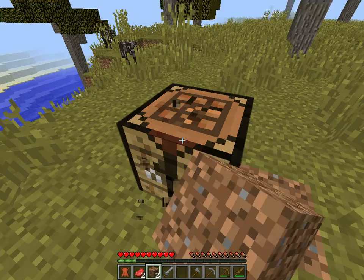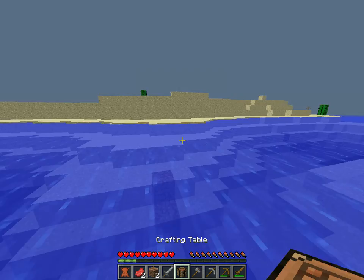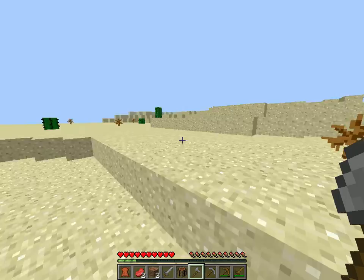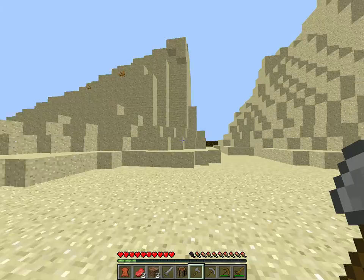Let's go find a place to actually set up our base. Seems like this is going to be a good nice desert. We're going to have cactus, maybe even run into a desert temple. I'm going to run across the desert. This is a nice little crevice, I might like to set up some base in it. And we're back to another savanna.